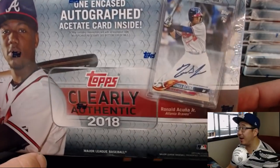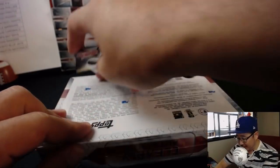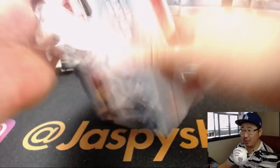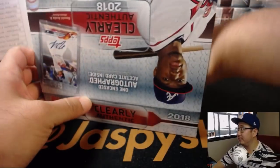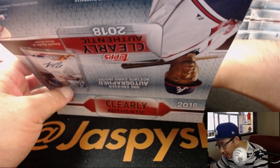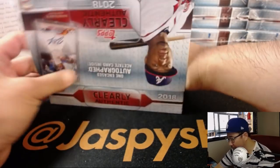There it is — one encased autograph inside. Ronald Acuna Jr. on the front. Just one box, one hit. Good luck, everybody. This is pick your team one. Paul Kuhlwit in the house — I think you're in this one too, right? You have the Cubs. Oh, a redemption — and plus another hit. We got a redemption and the actual hit right here, so we got a bonus.